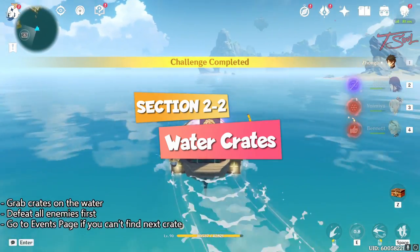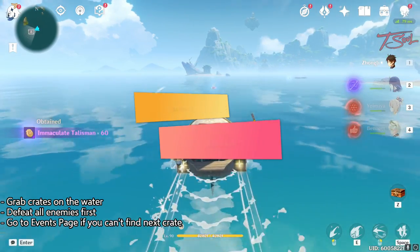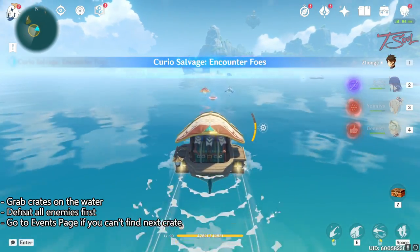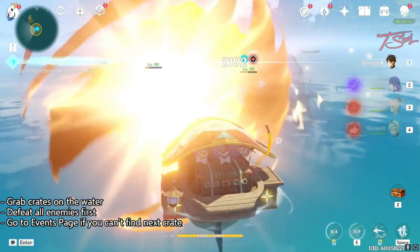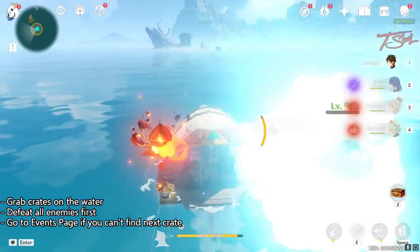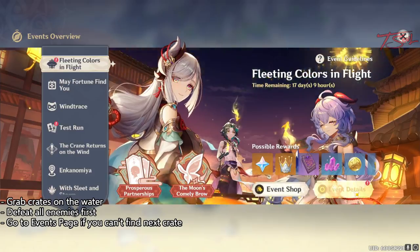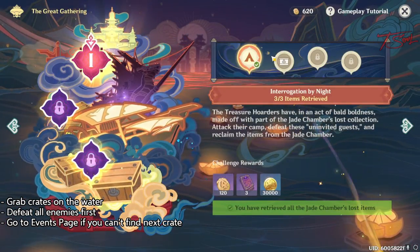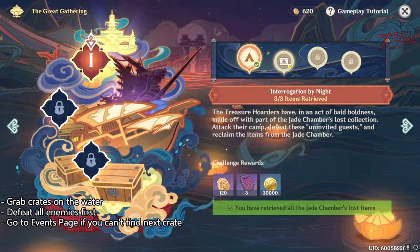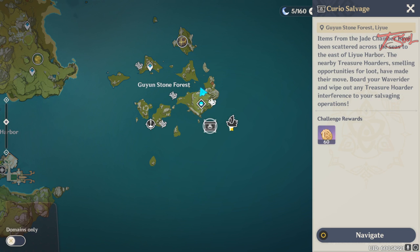There's also a sea portion where you need to pick up crates on the water. Some of them will just be by themselves and others will have enemies defending them, so you need to defeat the enemies before you can grab the crates. If you are not sure where to go, you can always open the event page and go to the sections you are missing. They will take you to the world map and mark the locations of challenges you have yet to complete. Just follow those markers and indicators and you'll get this done.